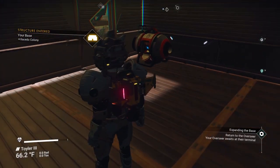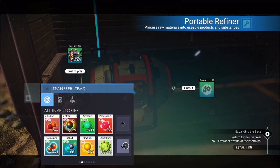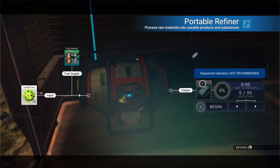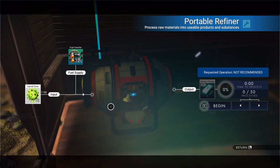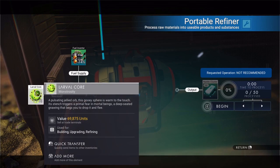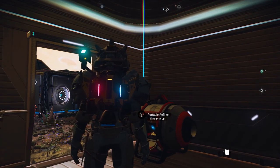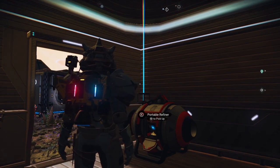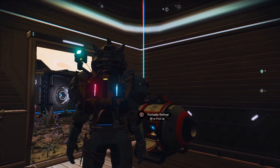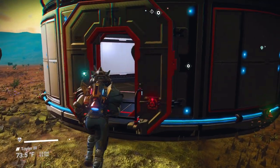We're back. What we're going to do is go into my refiner — it gives us 50 nanites for every single one of these. So if you think about it, a stack of 10 gives you 500 nanites. Those two stacks alone is 1,000 nanites. I don't usually subscribe to that — I like to spend the larval cores on getting some cash because units, while not hard to come by, you're going to spend a lot of them and you kind of need everything you can get. We have our chromatic metal — let's go ahead and finish this overseer duty out.